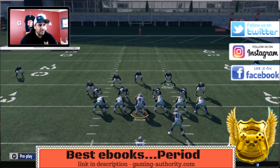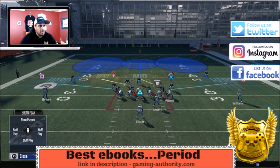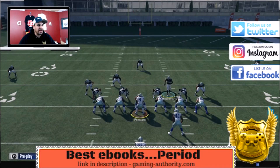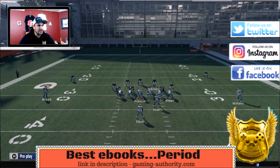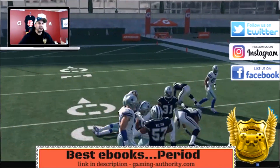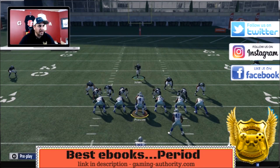Keep this linebacker in a yellow zone and user-control this linebacker. Now look at the run fits — this is basically it to stop the run. Your opponents are going to get nowhere. So just baseline: play hard flats, bring safety down, put him in a deep blue, and user the linebacker. They're going to get nowhere — that's just Elliott being Elliott.